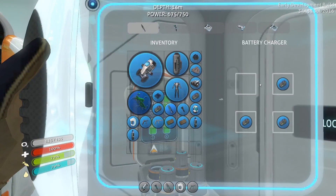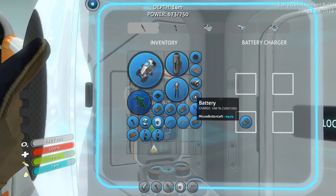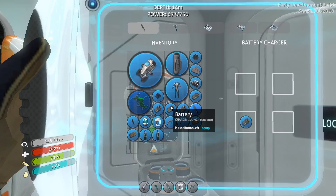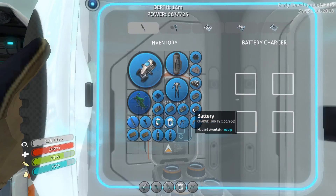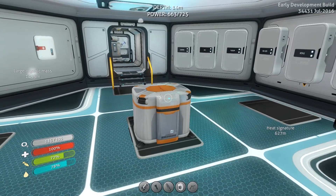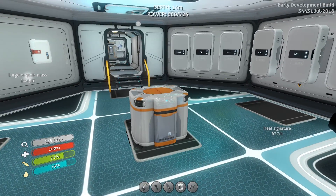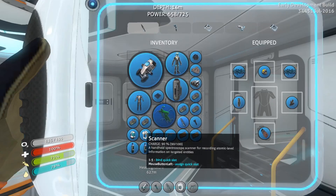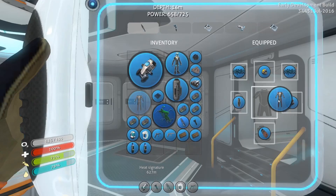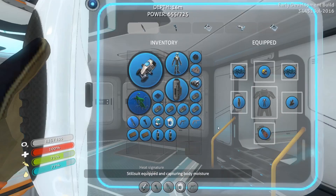Let me pick up my batteries real quick. Make sure I don't need any that need charging. I think they all have full charge. Yep. Now, we've got the steel suit. Let's go ahead and trade that out. It takes a little bit more space. Steel suit. Boom. Steel suit equipped and capturing body moisture.